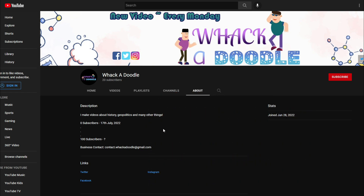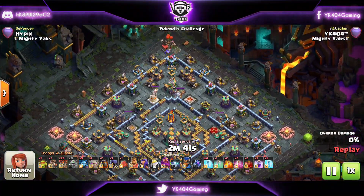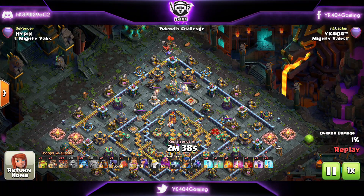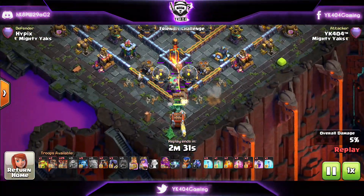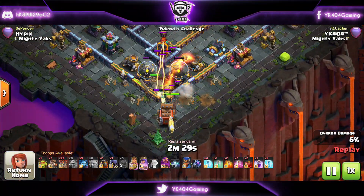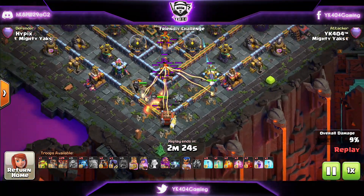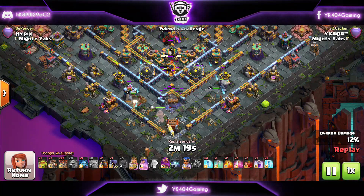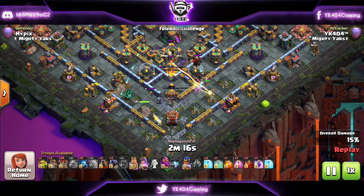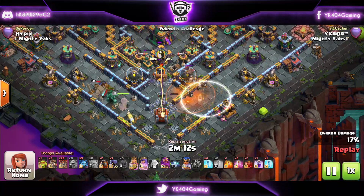So let's dive in now. We're starting with a ring-style base here — ring bases I usually don't like, Sui Hiro ring bases really hard. Both those things I don't like, ring bases for Sui Hiro, but we're diving in anyways because I got to show you an example here. You can see we have started with a king and log launcher, queen, royal champion, all diving in.